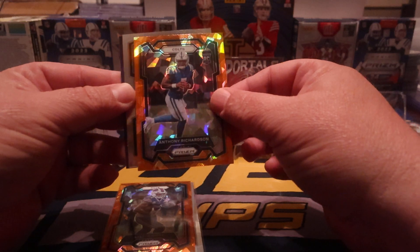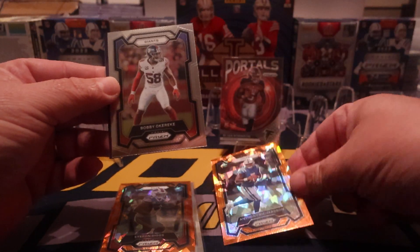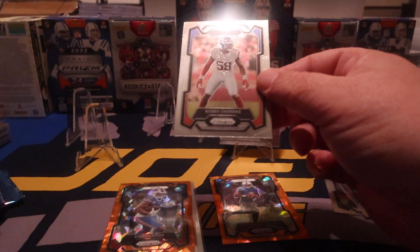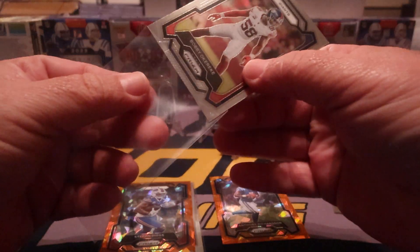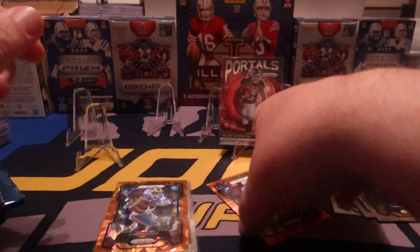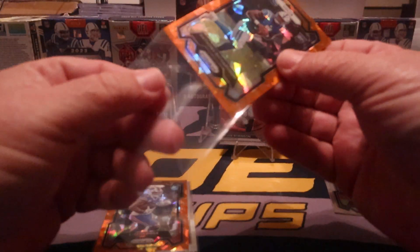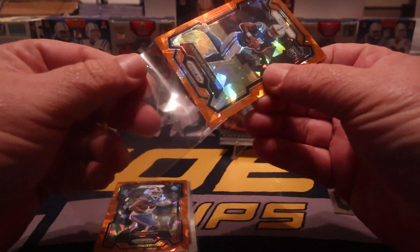Bam — that is Anthony Richardson on the orange ice — sorry, orange ice. We got a Giant — Bobby — yeah let's just say it's Bobby. But that Anthony Richardson card is yeah... that made the box. That's it, doesn't even matter what else comes out.